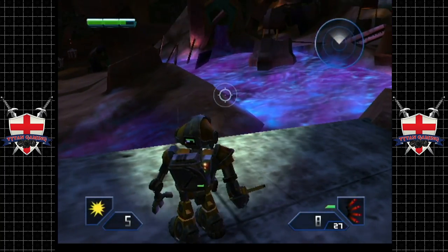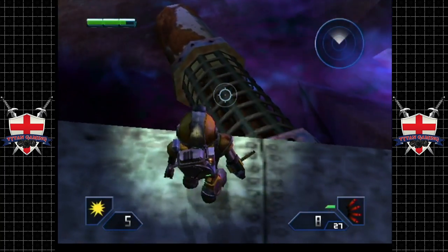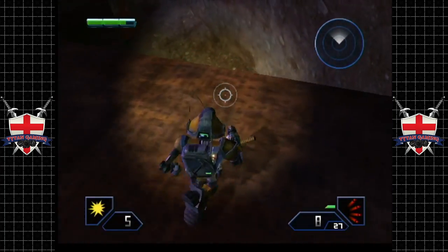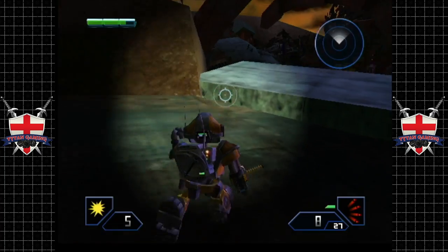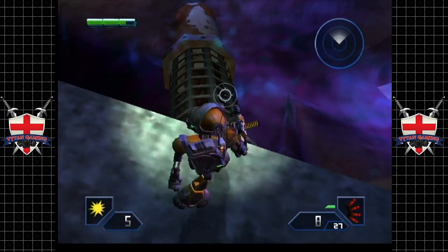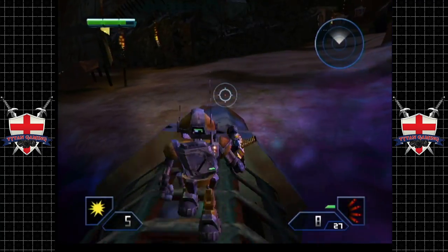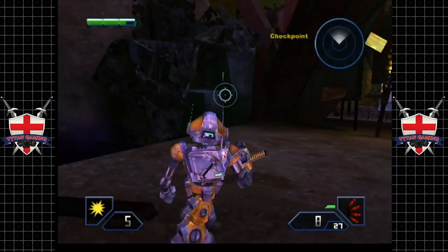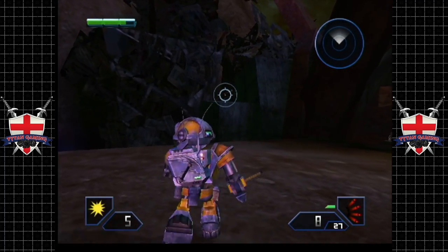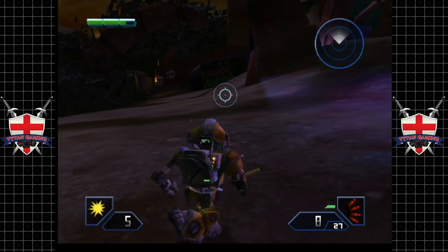Let's keep going through the wastelands. Look at all this ooze. I did think there was some stuff down here, but there isn't. As I said, we're not going to get everything in the game because I don't know where it all is. But we're going to have a little look around if we can. I always thought that we could get up there and that there would be something secret behind there — there isn't.